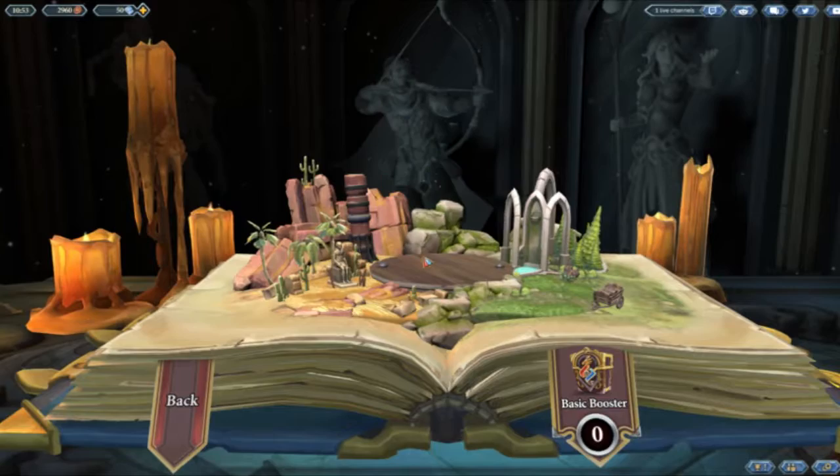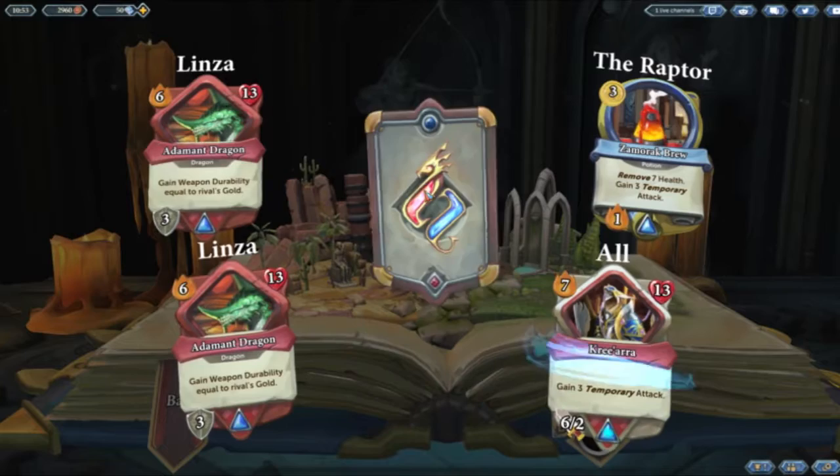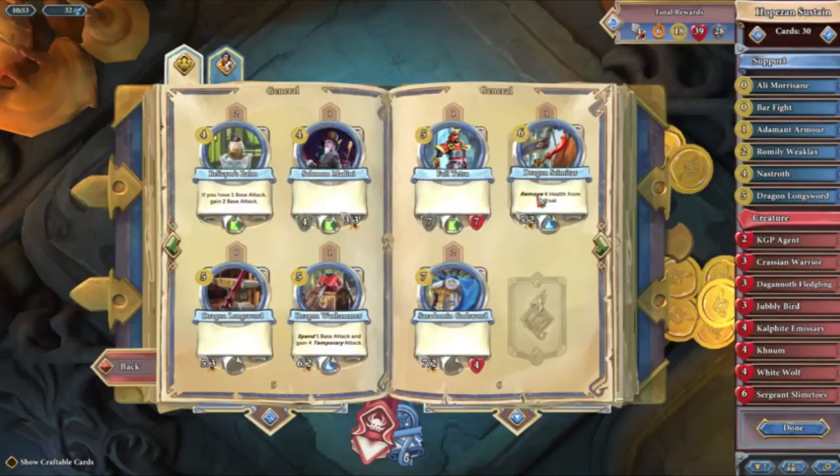Last pack: Adamant Dragon, Zamorak Brew, Adamant Dragon again, Criara, and Work Order. Now I think Full Tetsu is definitely going in — it's such a good card.